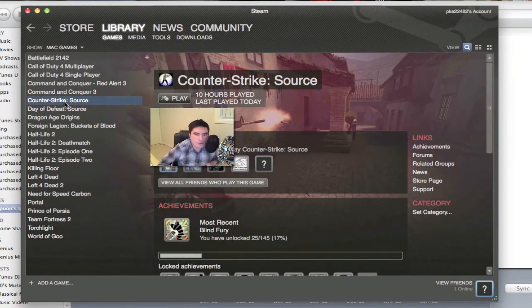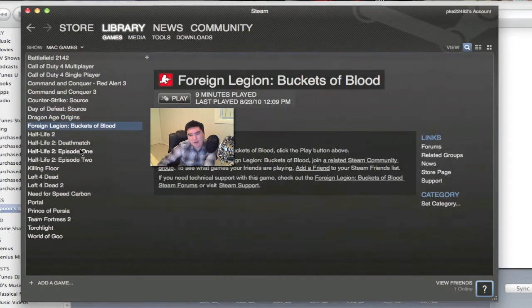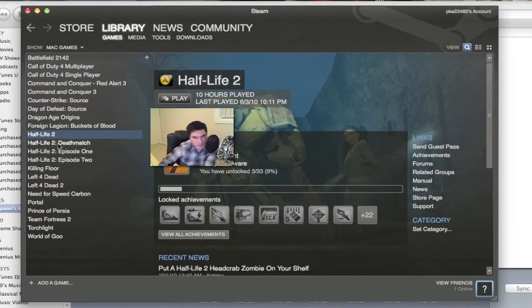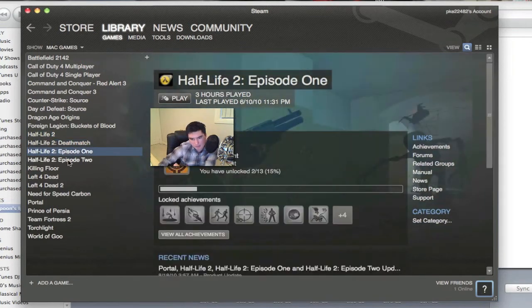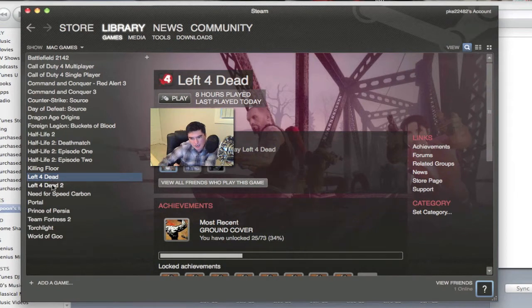Here's the first actual Steam game on the list — Counter-Strike Source, one of Valve's promised titles. We'll see some gameplay in a sec. Days of Defeat Source is also here. Dragon Age Origins isn't an actual Steam game but you can buy it from GameTree.com — I haven't finished it yet so I didn't get the expansion. We've also got Foreign Legion: Buckets of Blood on Steam, Half-Life 2, Half-Life 2 Deathmatch, Half-Life Episode 1, Episode 2, and Killing Floor, which just came out in the last few days. Left 4 Dead and Left 4 Dead 2 are here as well.